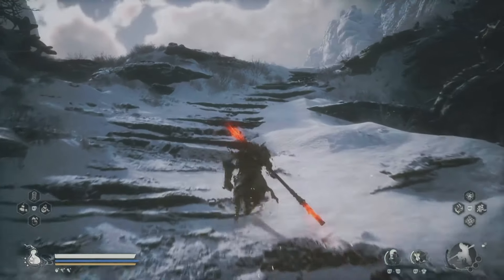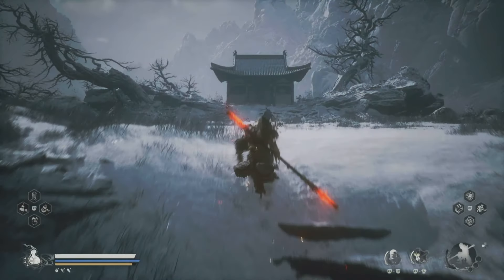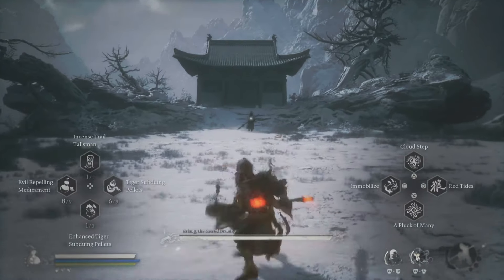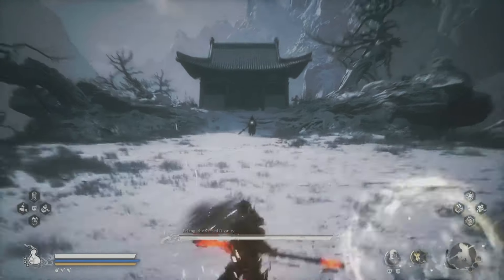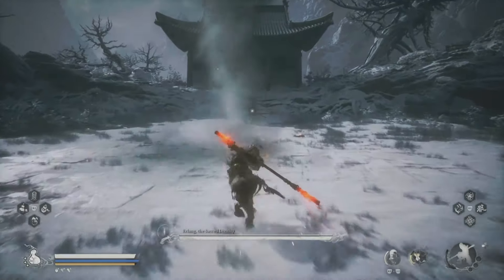Hey, what's up everybody, it's the Untouchable Wolf and today I'll be showing you how to defeat the most cheating boss of Black Myth Wukong — I'm talking about Erlang. If you have any questions about this fight, please let me know in the comment section down below, and let me know how many attempts it took you to defeat him.